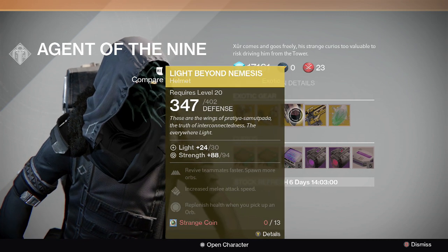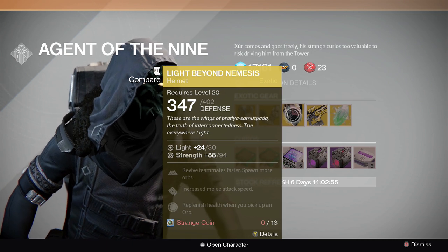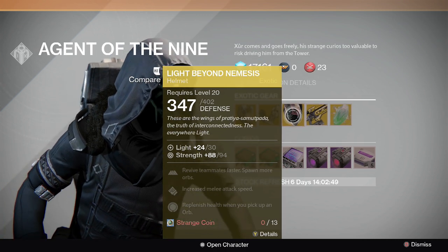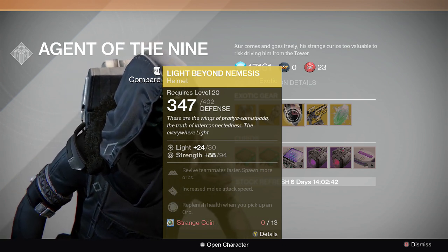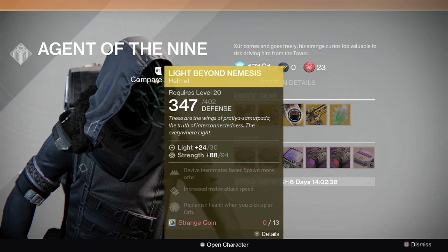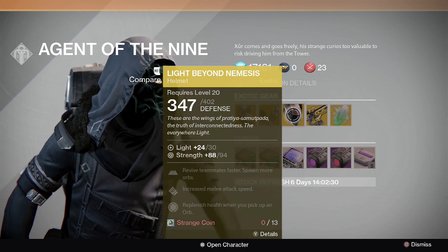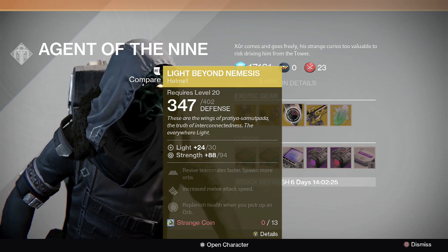For Warlocks we have Light Beyond Nemesis, which is really cool. It's kind of like the Lucky Raspberry for Hunters or Armamentarium for Titans — it's the revive-your-teammates-faster one, you spawn more orbs, and you replenish health when you pick up an orb. That could be really helpful if you have a full squad alternating supers when you're running through Nightfall or anything like that.